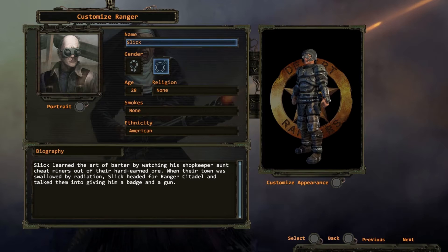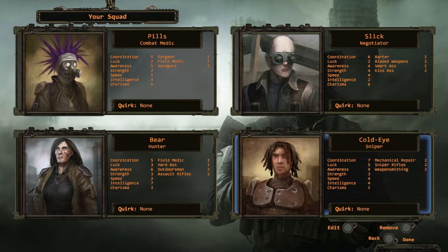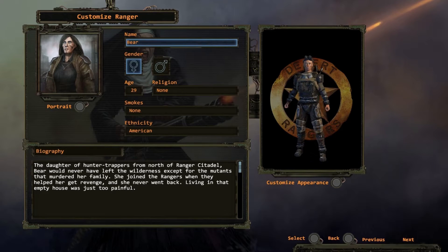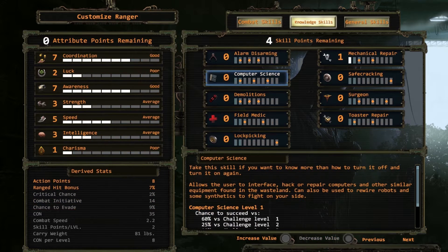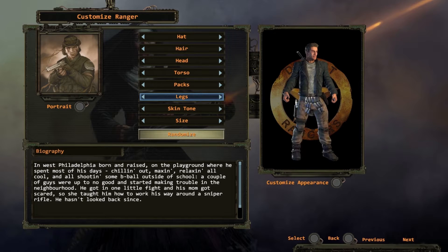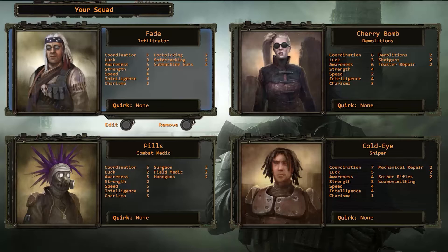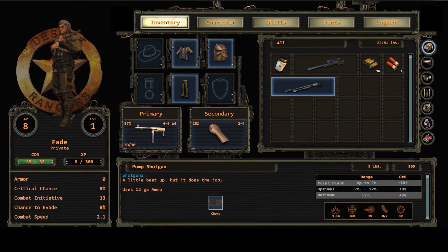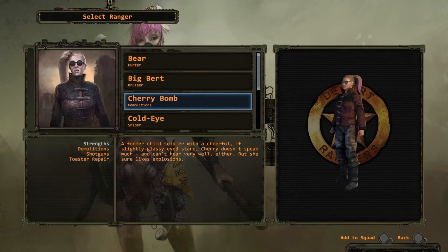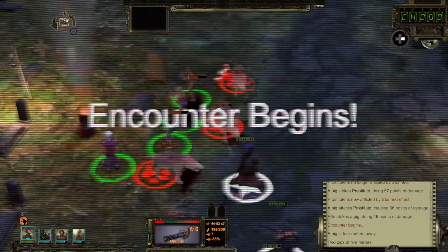First, you'll need to choose the best squad for the job. You can select pre-made squad members and get straight into the story, or create your own customized elite team. Attributes, skills, weapon specializations, appearance, their history — all of it can be determined by you. Wasteland 2 offers you a nearly infinite number of skill combinations for your squad. Your choices here will define how your squad forges its path through the wasteland and how you experience the game.